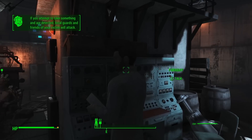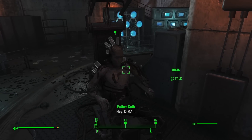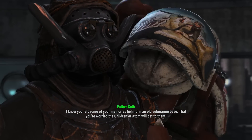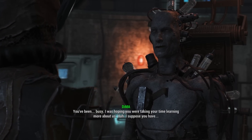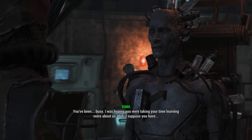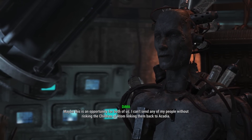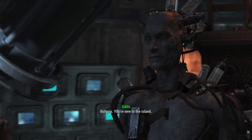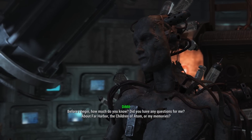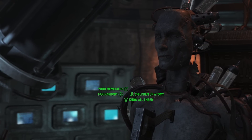Okay, never mind, let's talk to DiMA. 'Is there anything I can do? I know you left some of your memories behind in an old submarine base and you're worried the Children of Adam will get to them.' 'You've been busy — I was hoping you were taking your time learning more about us.' 'Maybe this is an opportunity for both of us. I can't send any of my people without risking war with the Children of Adam.'